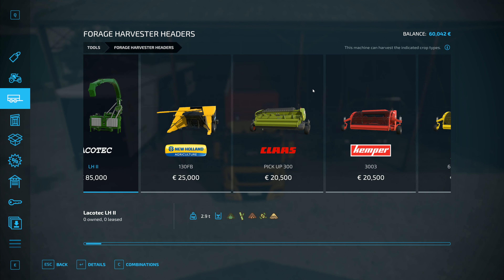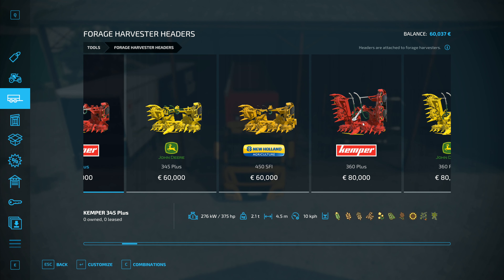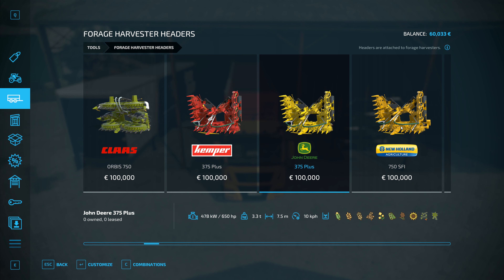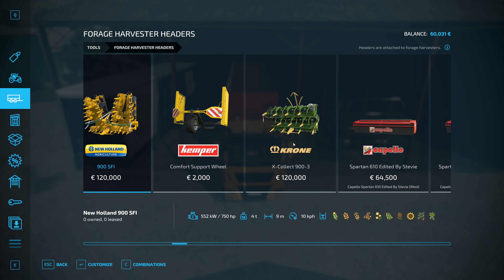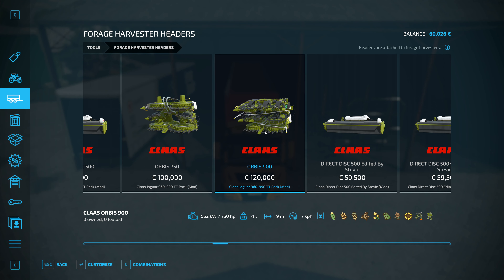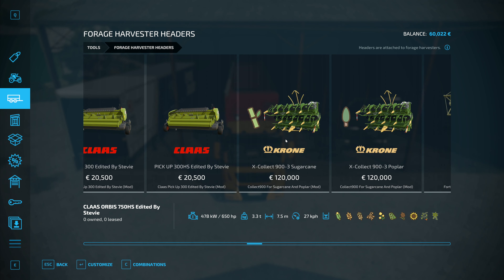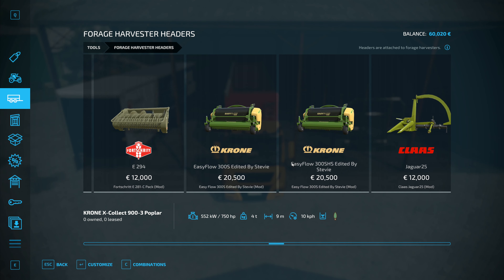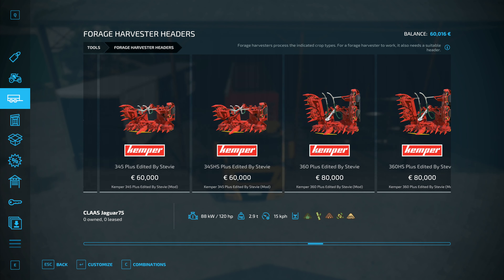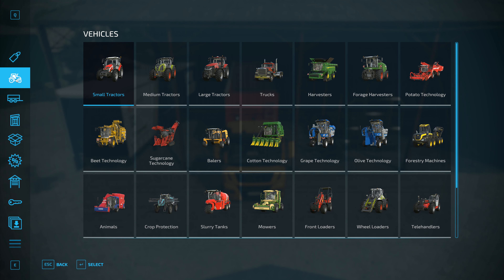Next up we need a forage harvester header. These all seem to do 10 km/h across the field. There's one at 7k and one at 8 — I'm not doing anything that slow. There's a Stevie one at 27 which would be nice in another series but not this one. Poplar headers and really small options — no to those either. So 10 km/h seems to be the standard and that's what we'll go with.